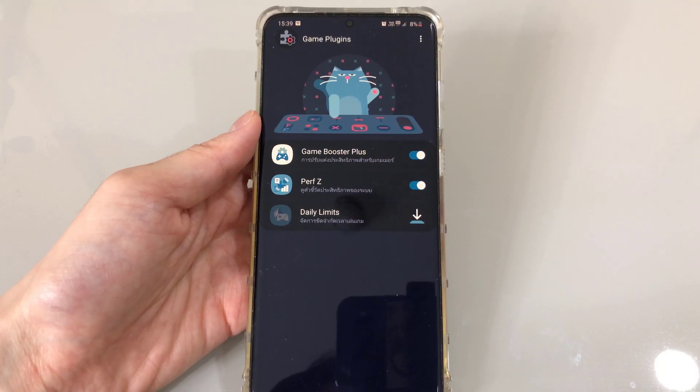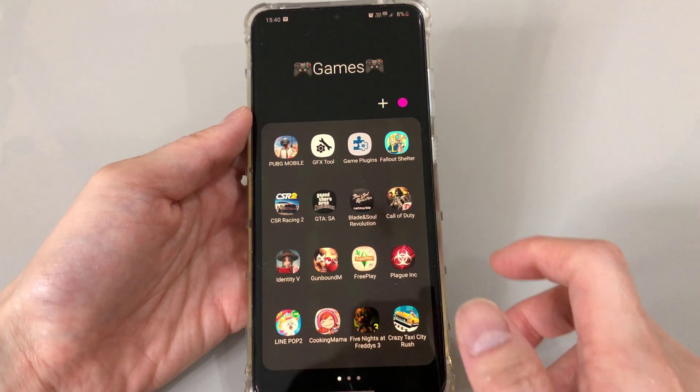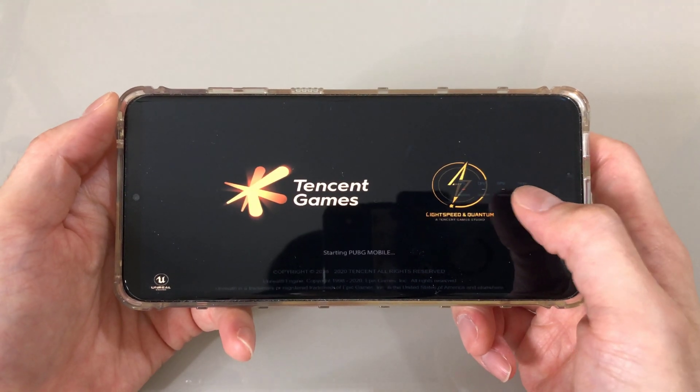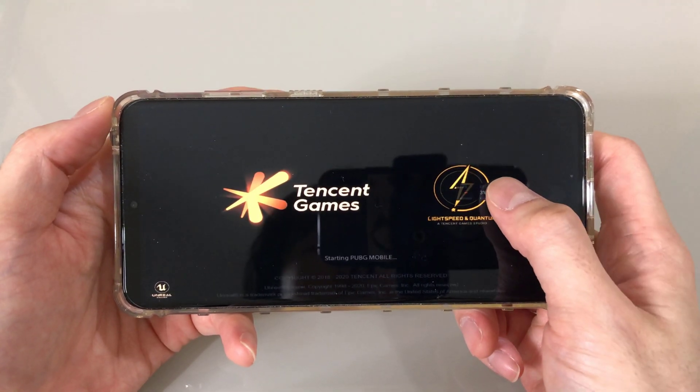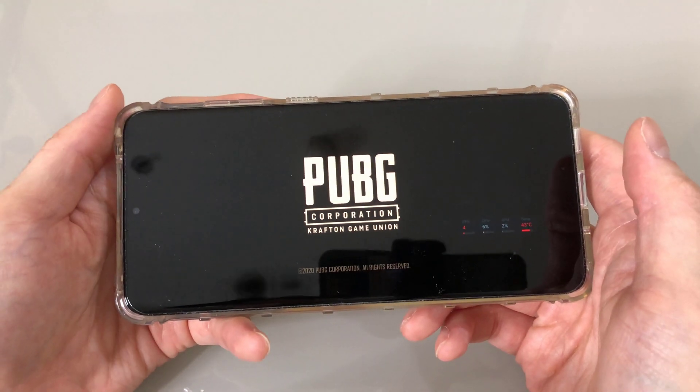Once you finish downloading all the modules you like, you're pretty much done — you can start any game. In this case, I'll try PUBG Mobile. And this is the Performance Z window right here; it shows you all the stats of the game currently.